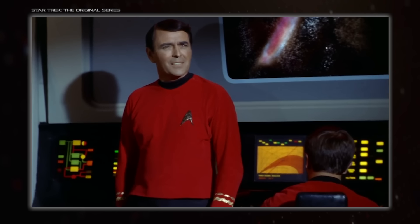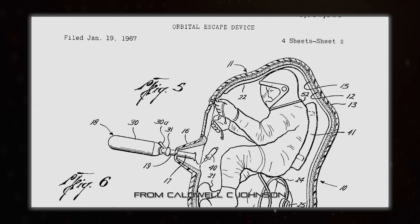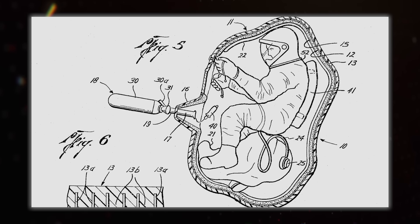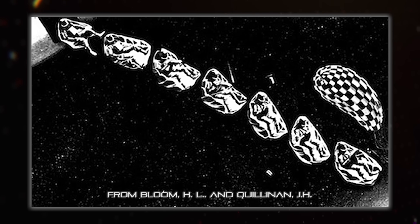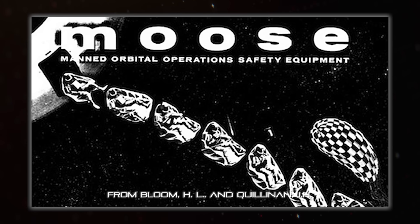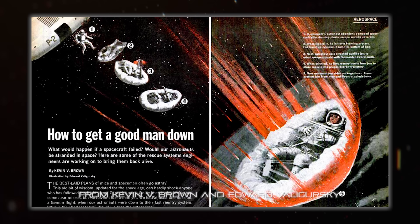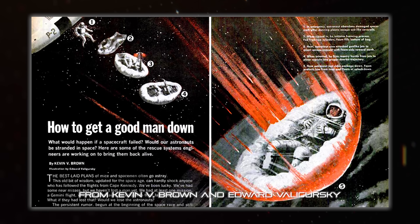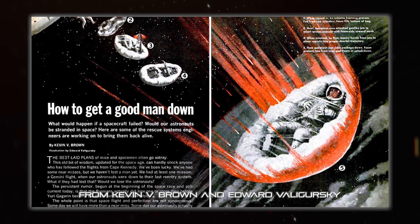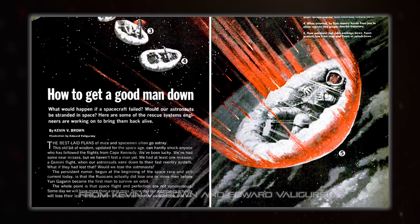That didn't stop those crazy engineers coming up with even more concepts, such as a variety of single-occupant inflatable capsules meant to survive re-entry. My favourite of which is MOUSE, which stood for Man Out of Space Easiest — the most pathetic acronym ever — and so got changed to Manned Orbital Operations Safety Equipment. This ridiculous thing was meant to be somewhat analogous to a life jacket but for re-entry, and was essentially just a foam-filled bag. I'll take the hand-wavy escape coffin over a bin bag filled with expanding foam.